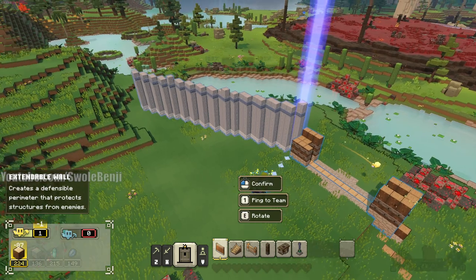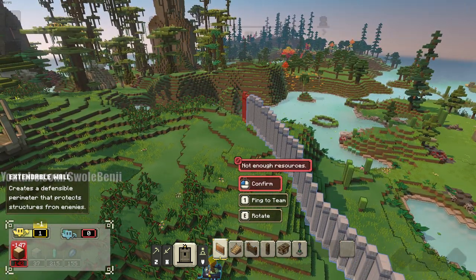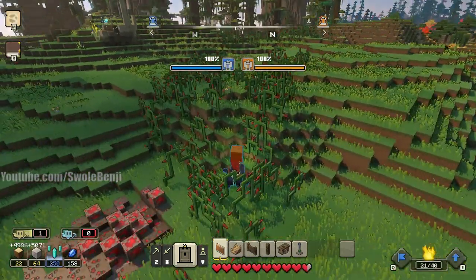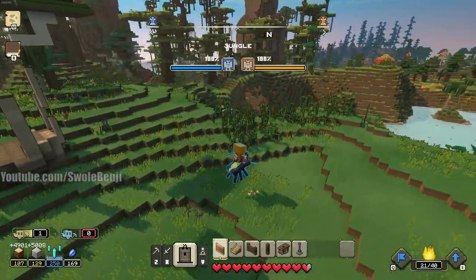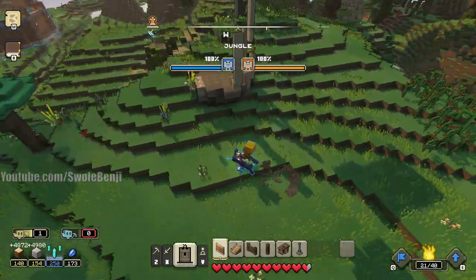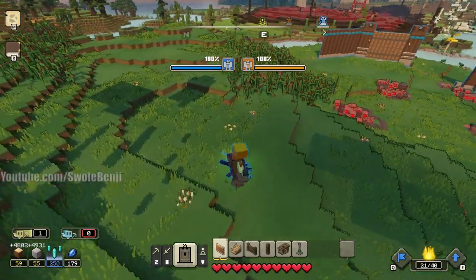I don't know how to ping buildings before building them on PC. Whatever — don't have enough wood, you can see it slowly trickling in. I'm in a rose bush, I wasn't paying attention. I am still harvesting the same three trees from the start of the game — here's one of them right there, still grabbing them.